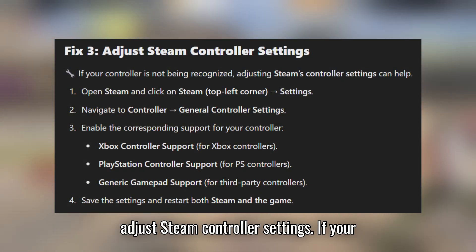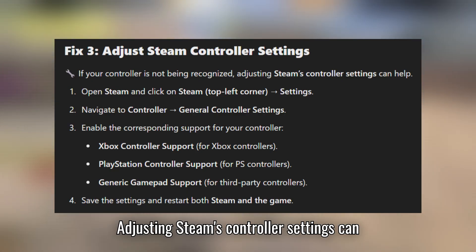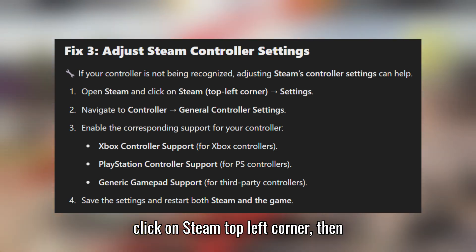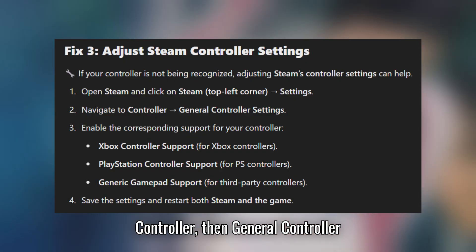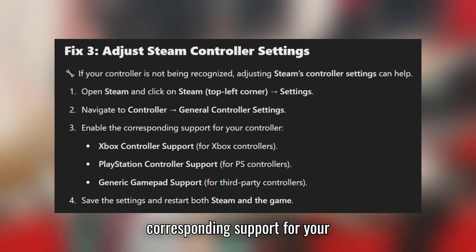Fix 3: Adjust Steam controller settings. If your controller is not being recognized, adjusting Steam's controller settings can help. Open Steam and click on Steam in the top left corner, then Settings. Navigate to Controller, then General Controller Settings. Enable the corresponding support for your controller.